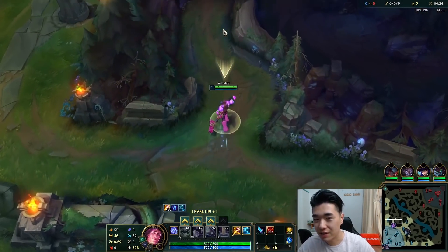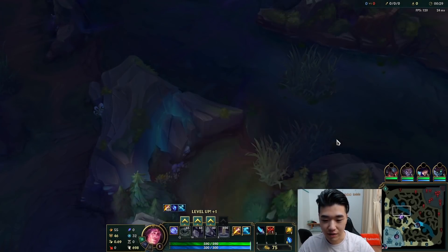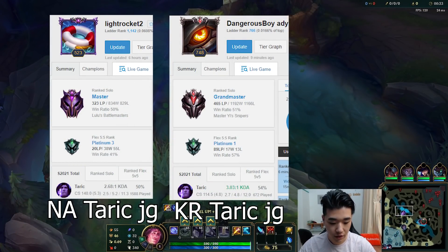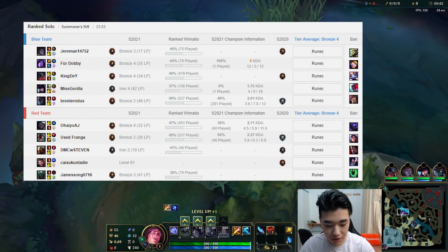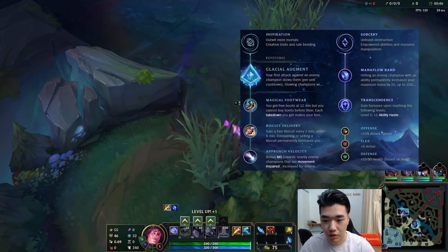Let's jump into the game. We're going to be playing some jungle Taric with a lot of slows. This build is actually used in high elo, so I'll link the op.ggs on the screen right now. They're played on NA and also Korea in high elo. The op.gg and the runes are on screen right now, and the build is on screen as well.